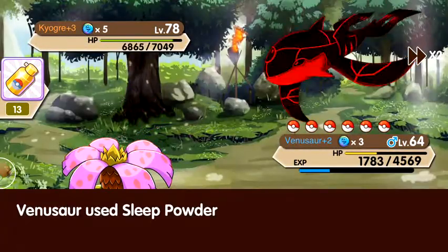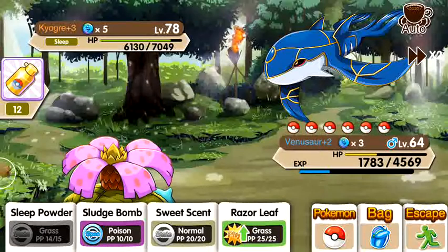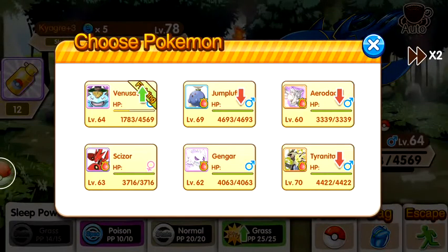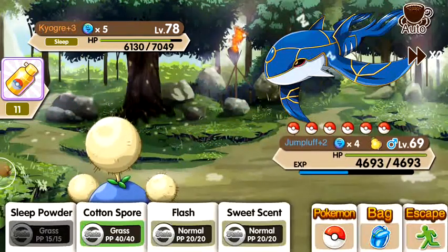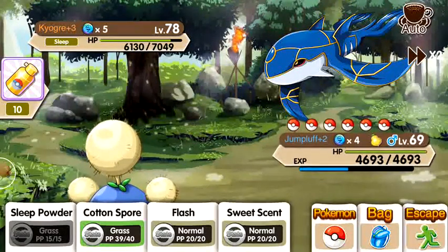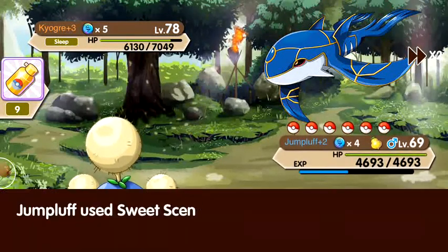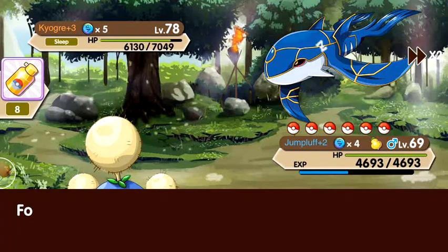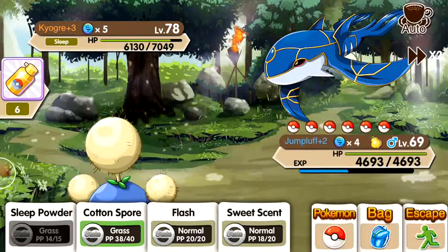We want to hopefully land a sleep powder. He has Double Edge, so Gengar is going to be very important — I didn't know he had Double Edge. First thing I want to do is actually make him very slow. Then use sweet scent to make sure my sleep powder is accurate. Sweet scent again because we're going to switch to Gengar.